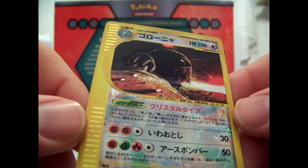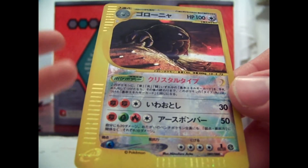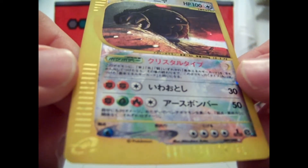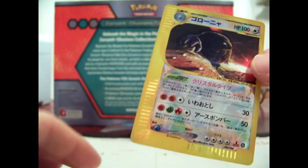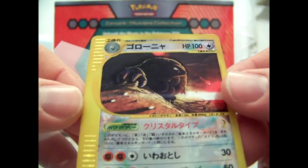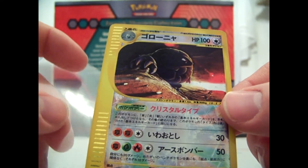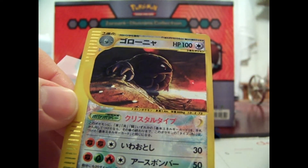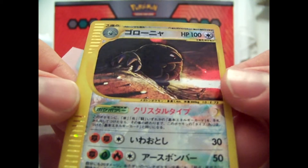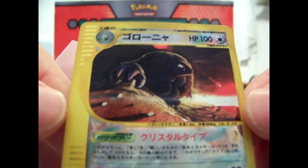Too bad a couple months ago I didn't find this seller earlier — she had a Ho-Oh Crystal Japanese first edition that sold for $5, and I would have bought it. All these Japanese crystals are easily $100 to $200 each depending on condition. I did actually have a PSA 9 of this that I was going to get from Jordan Japan Pokemon, but the deal fell through — I ended up getting pulled over and got a ticket. I really wanted the card, but life comes first. I just thought I'd show all these off though.